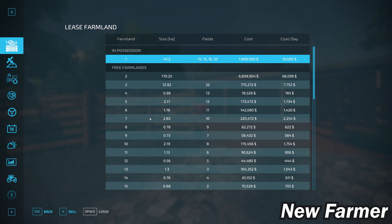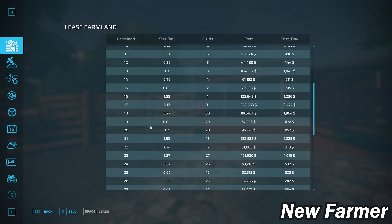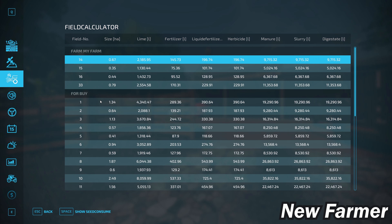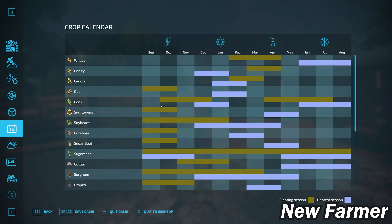On the farmland screen, we own farmland ID 1, which is fairly large at 111 acres. In any alternate game mode, it can be purchased for $1.8 million dollars, so I would highly recommend starting in new farmer mode to get this land at the start without taking out a loan. The farmland lease screen shows all viable farmlands, their sizes, included fields, and purchase costs.